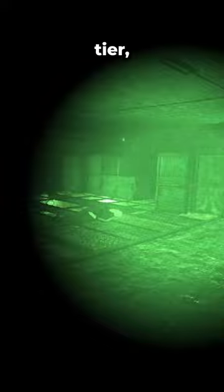The NVGs vary in how easily you can see through them. The PVS7 being the lower tier, the NVG21 being the second, and the GPNVG18 having the highest clarity.